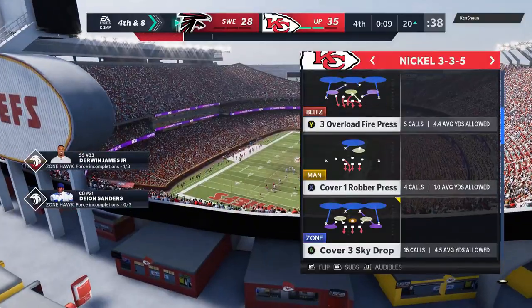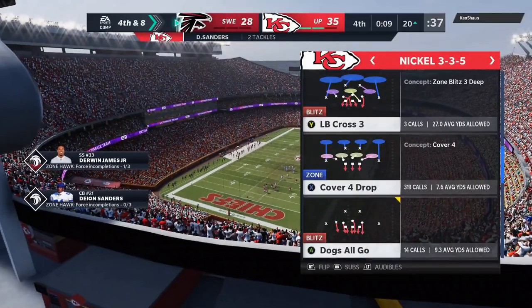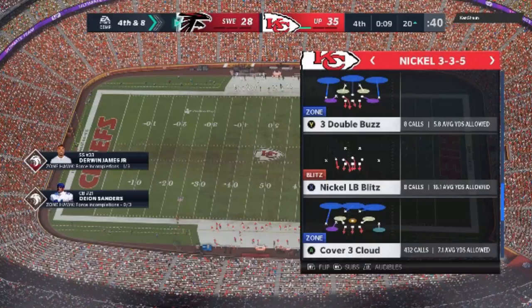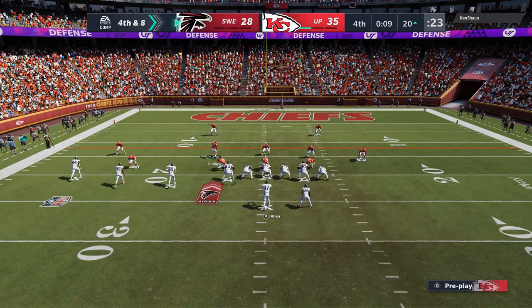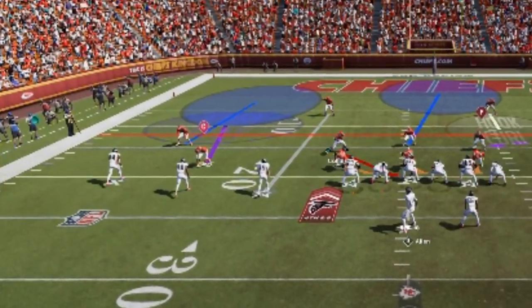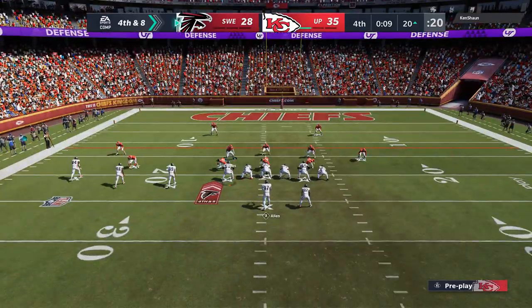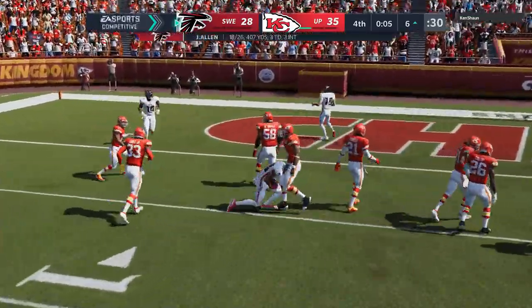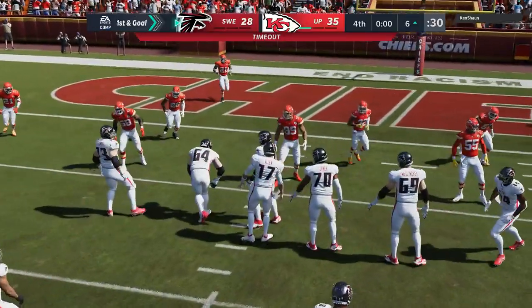With nine seconds left he's at a fourth and eight. I almost called cover four quarters but decided to go back to the three double buzz since it's been working. The second I see the formation I figure he's going to go right up the seam again, so I man an extra zone defender over the slot receiver. Sure enough I was right, that's exactly where it goes. But he doesn't go to the slot receiver I manned — doesn't matter, that's game over. He doesn't have enough time to spike the ball, and we're walking away victorious.